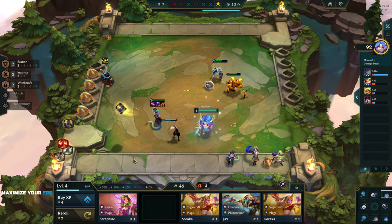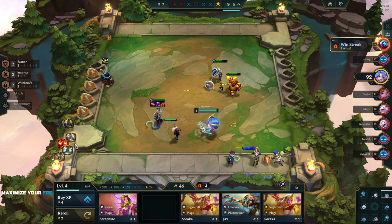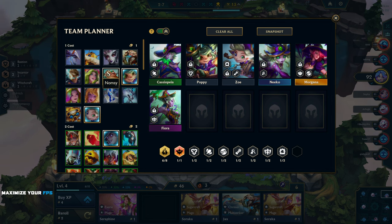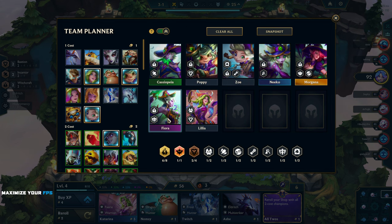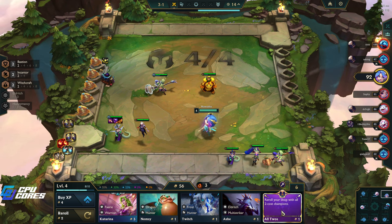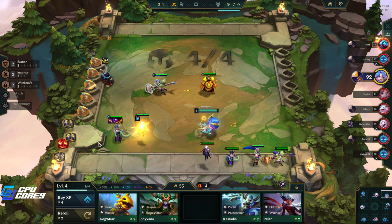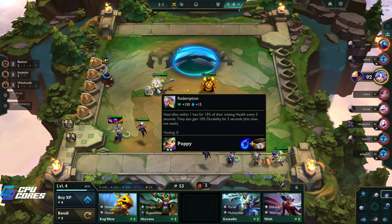We'll go ahead and sell those - that's not what we want. We could reforge one of those. We could reforge this Edge of Night - I don't really think we need that on our team. Who else is going in here? Fiora. We need a Lilia too, right? There's Lilia - this is the Bastion because this gives us two... wait, no she's not a Fairy. Okay, reroll the shop with all two-cost champions - that's good. Maybe we'll pick up something we need. Oh, we get a Syndra - that's nice.